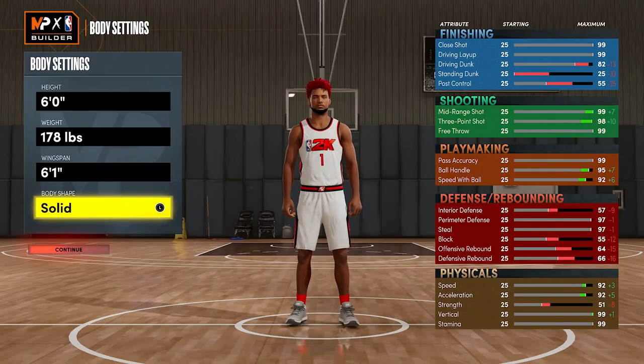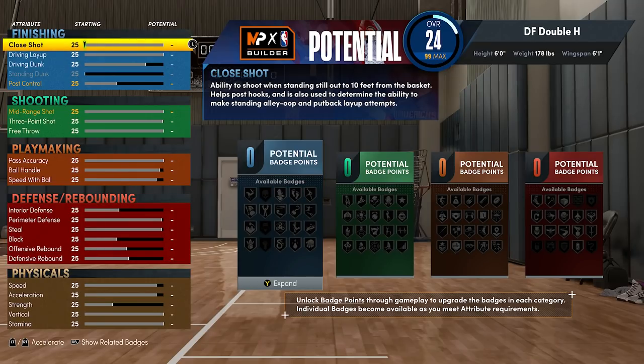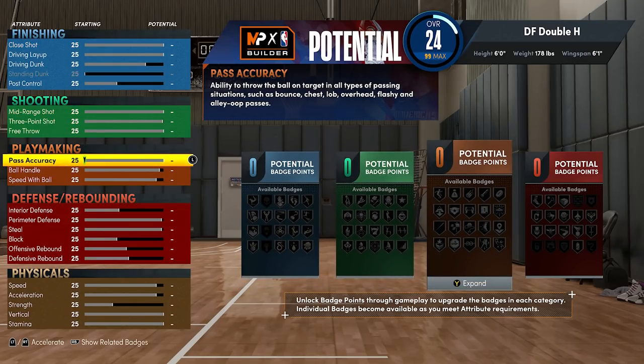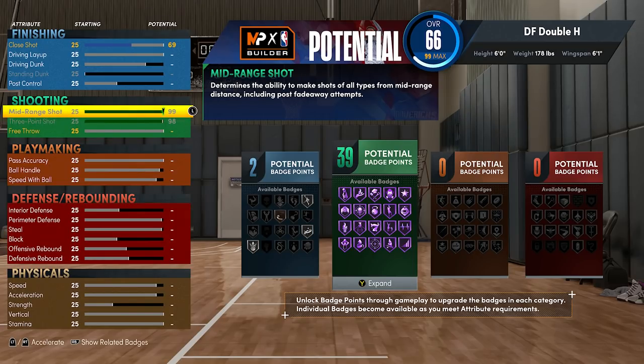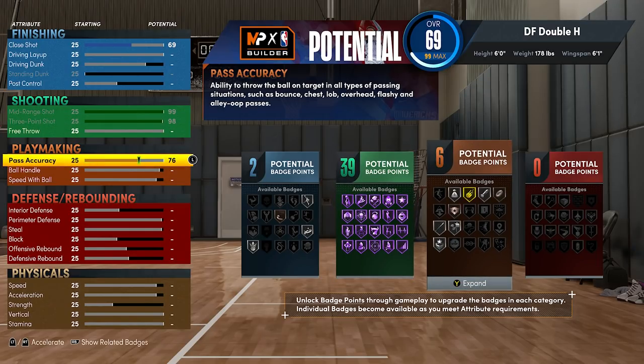We're going to go compact body type. This build is going to hunt for threes — it's like a Steph Curry build. It's not going to get great driving dunk or driving layup stats; we're really not upgrading driving at all. But the rest is going to look devious. You're going to max the three-pointer to 98, max the mid-range to 99, and you already have 39 shooting badges — all Hall of Fame. Then bring pass accuracy all the way to 90 to get that Dimer and gold Bullet Passer.